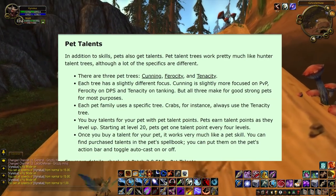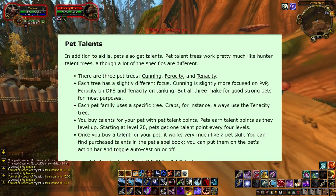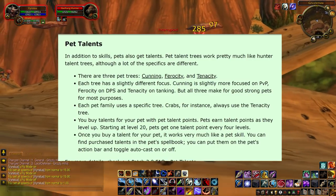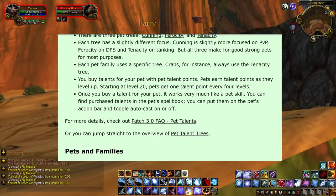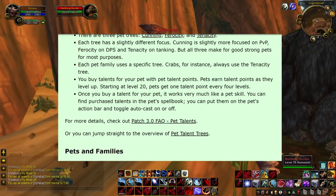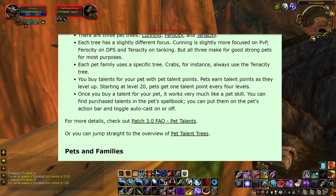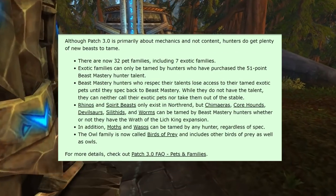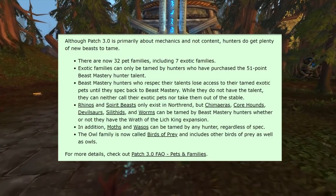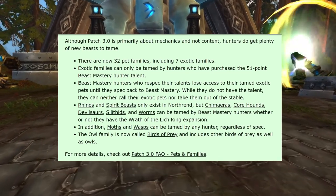Pets now have talent trees. There are three different pet trees: Cunning, Ferocity, and Tenacity. Cunning is focused on PvP, Ferocity on raid DPS, and Tenacity on tanking and soloing difficult enemies, though all three make for strong pets for most purposes. Each pet family uses a specific tree — crabs, for instance, always use Tenacity. Pets earn talent points as they level up starting at level 20, gaining one point every four levels. There are now 32 different pet families including seven exotic families, which can only be tamed by hunters with the Beast Mastery talent.